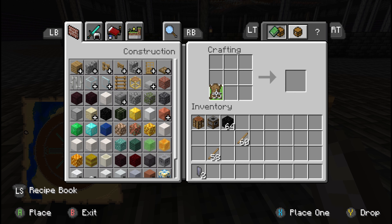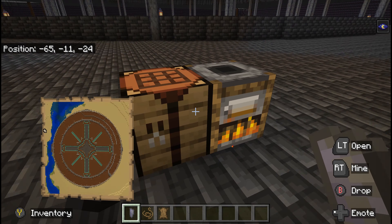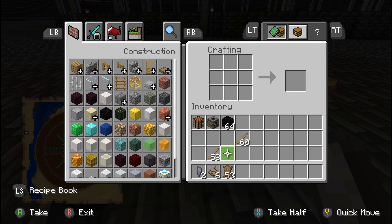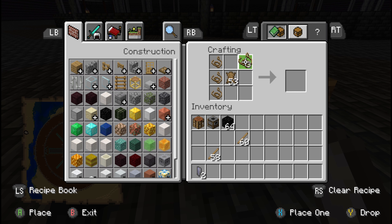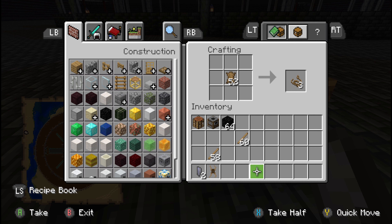Now we're gonna take this tanned leather and see what we can make out of that — leather strips. You really only need six of them for this. I really only need one tanned leather. Do this and this — look at that, we got a harness!